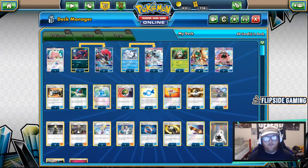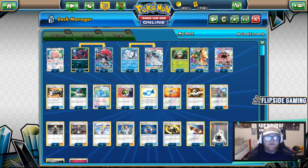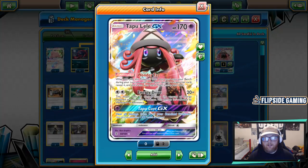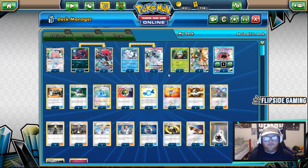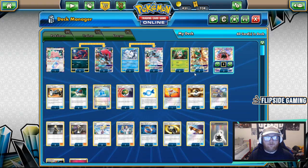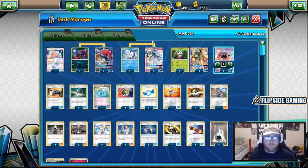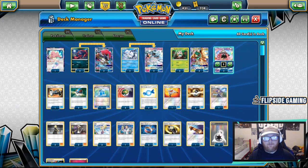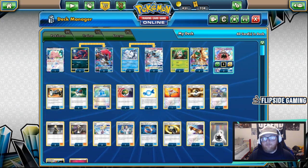We have 20 Pokemon total. 12 of those are basics, and 10 of them are basics you don't mind starting with — the other two are Lele. I really don't like benching multiple Leles. If you start with Lele, you have to bench the other one for your starting supporter, which really sucks. We play two in case one's prized, because popping off on turn one allows you to either draw a lot of cards with Lillie or in different situations use Elm.